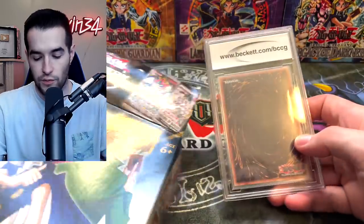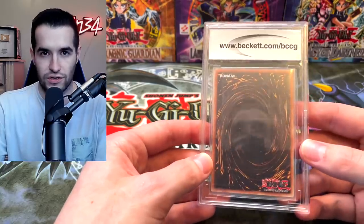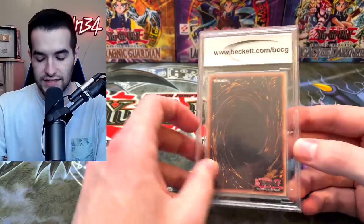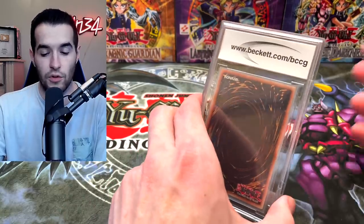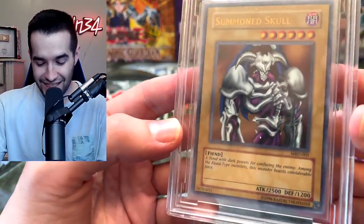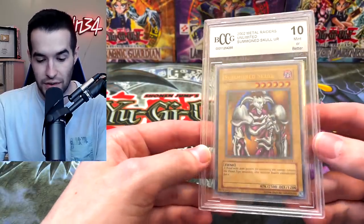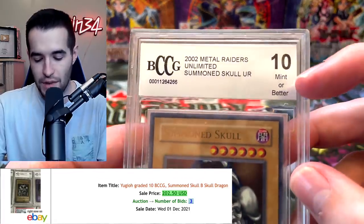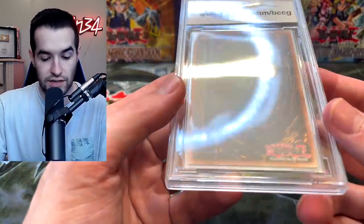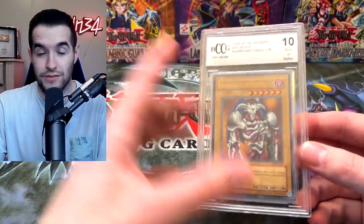Let's see if we can not ruin the graded card. It is technically Beckett BGS but the worst crappy version where they give a 10 like every single time — I don't even understand the point of grading if you're gonna get a 10 every time. If it's a rare it's a loss; if it's anything hollow that's exciting. Oh! Summon Skull! No way! That's probably one of the best ones you can get because it's all Metal Raiders — maybe Gate Guardian or Beast Skull Dragon compete, but this is top two. And look how they do it: '10 Mint or Better' — they're all 10s. Still really cool to see, and it still has some value because it's Summon Skull. That's pretty awesome.